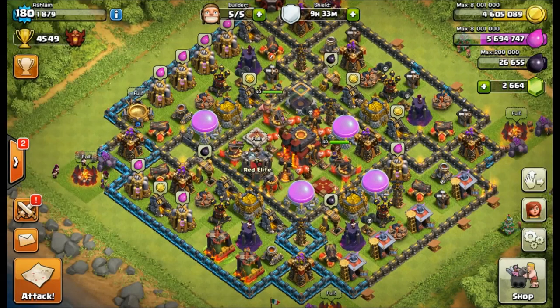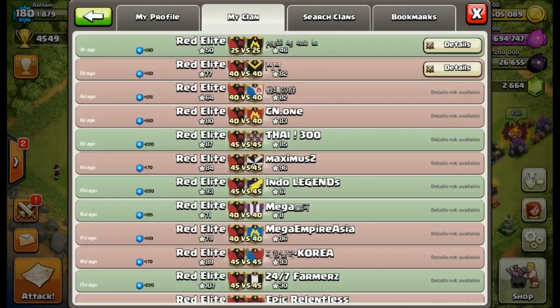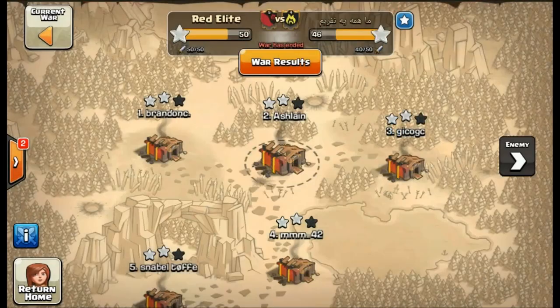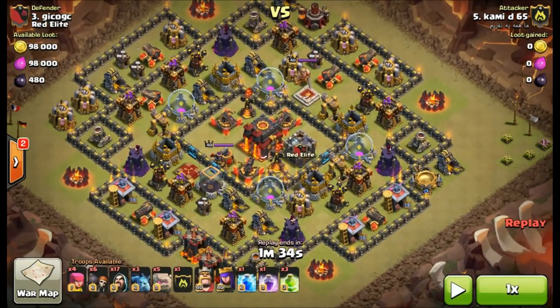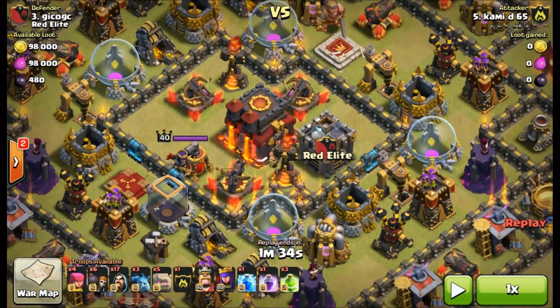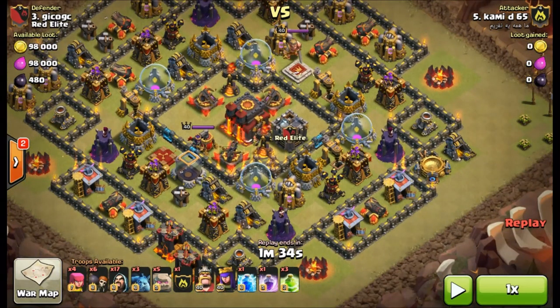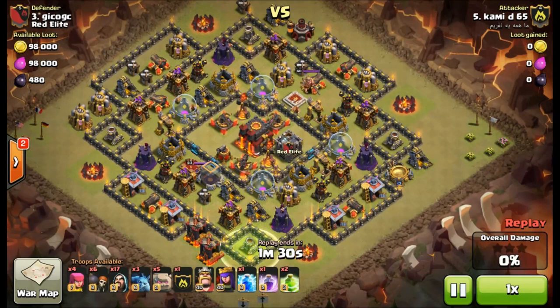I want to show you one more — maybe two more — replays. This will be a little bit of a longer episode, but I really want to focus on some of the most popular bases and how to take them out. So you saw how to beat my base. Let's look from our last war. The enemy had a good attack on Gloria from our clan. This is a base that I see a lot up in High Champions League — the type with a center unit that's a strange indented square or rectangle shape, with three X-bows, the Inferno Tower, and the clan castle in the center, and then a ring of resources around that. Here is how you beat this base.